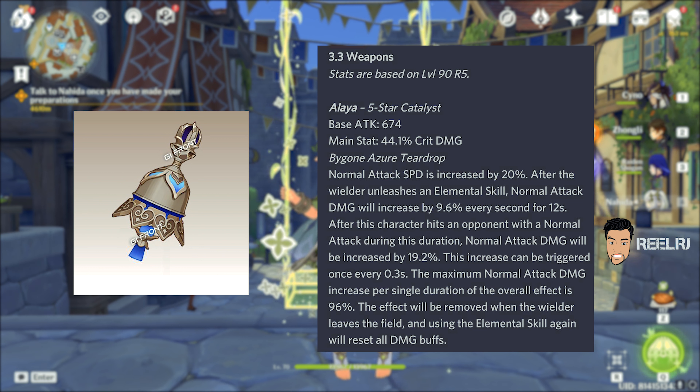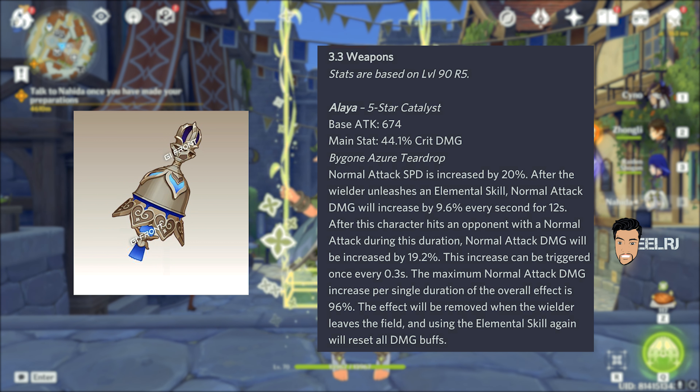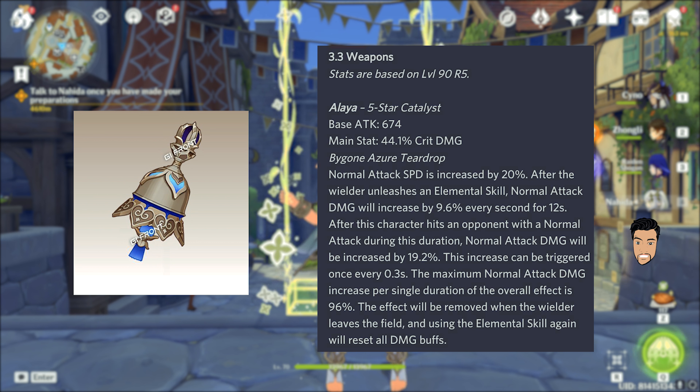Okay guys, I don't know the name of the weapon, but it looks like it's a bell. Balladeer uses a bell. It's having a base attack of 674 with a crit damage of 44.1%.